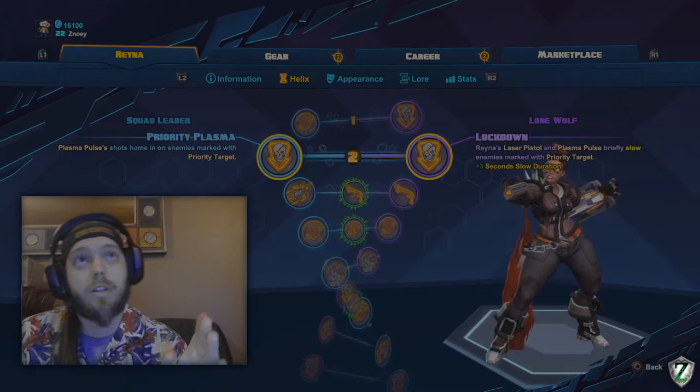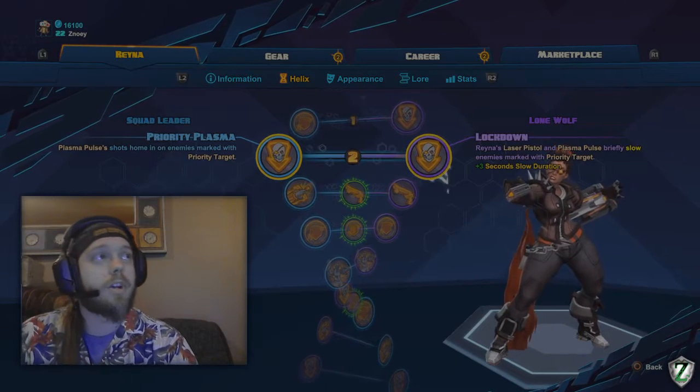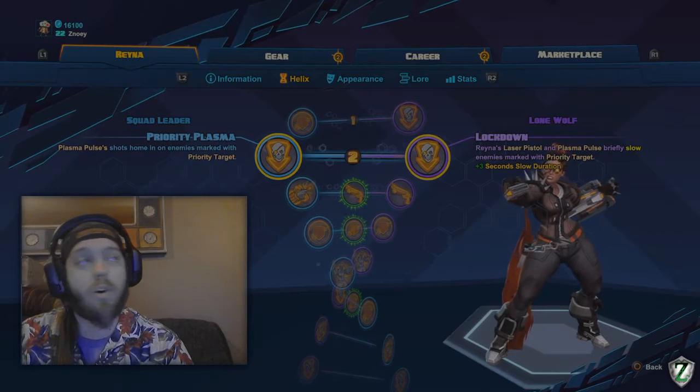For the second level, plasma pulse shots home in on an enemy marked by Priority Target. By far the most awesome talent — always take that one.